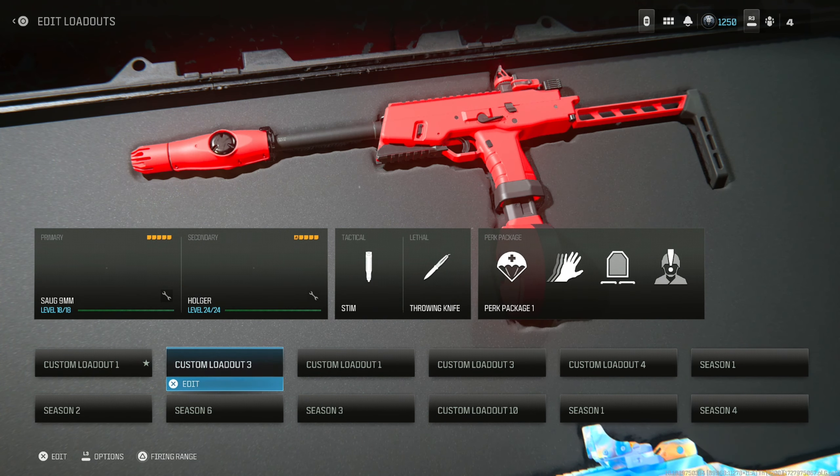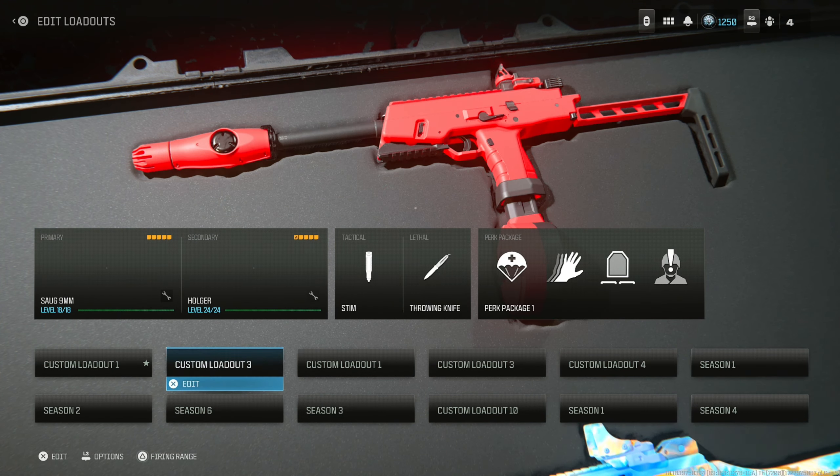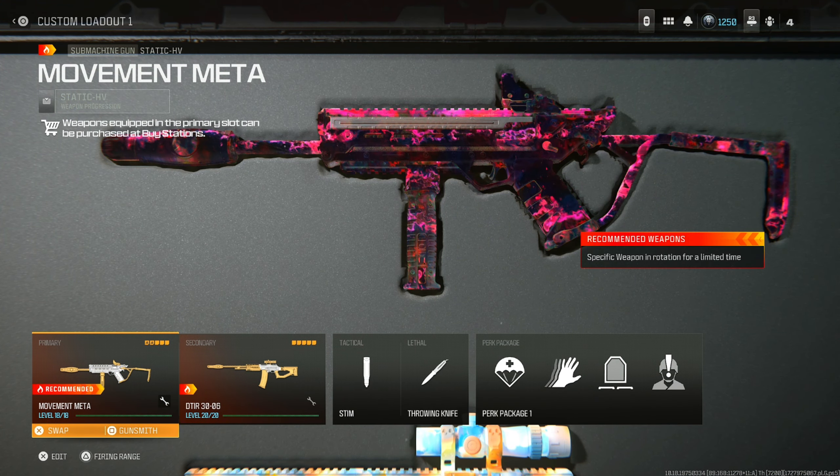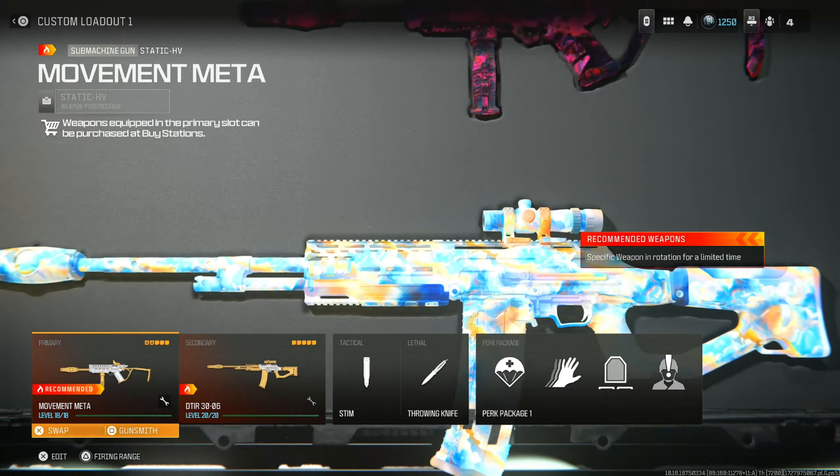This is the top 5 meta loadouts in Warzone and Rebirth Island. All of these weapons can be used in ranked play, and they're very easy to use with basically no recoil. We're going to start out with the Legendary Static HV, and then move on to the DTIR short and long range meta.